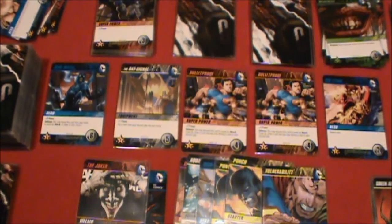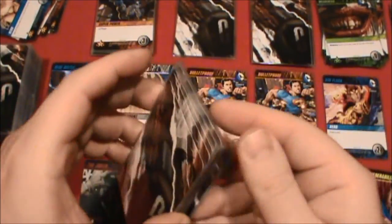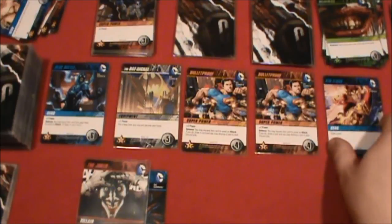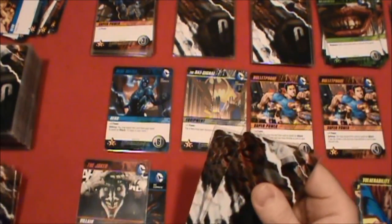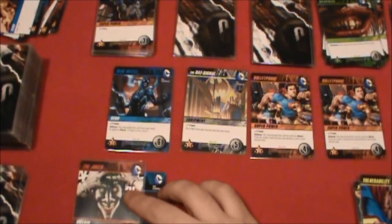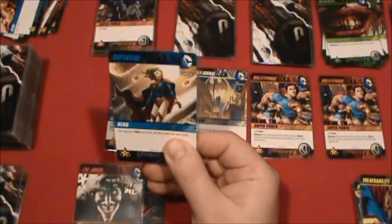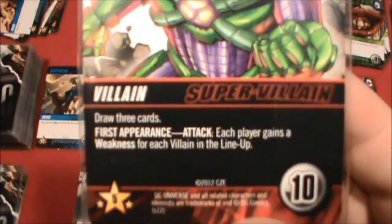We'll put this on top of our deck, benefiting from Aquaman's Trident ability — actually, I should put him on the bottom of my draw deck. We've got to eliminate a card, so Kid Flash is out. Everybody moves down and we draw five more cards. On patrol: Supergirl. Joker time — weakness card — and the next supervillain to attack is Lex Luthor. Each player gains a weakness for each villain in the lineup. No villains in the lineup, so we don't have to worry about that.